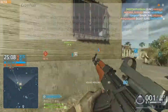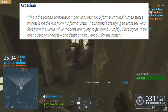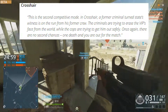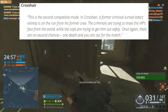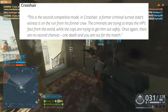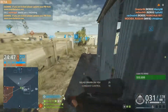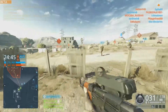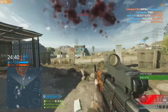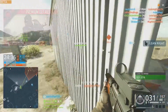Next up we have Crosshair, the second competitive mode. In Crosshair, a former criminal turned state witness is on the run from his former crew. The criminals are trying to eliminate the VIP while the cops are trying to get him out safely. Once again there are no second chances — one death and you're out for the match. This is one of two competitive focused game modes in Battlefield Hardline. If you want to play these modes competitively you are going to need the premium service — check out my last video to learn more about that.